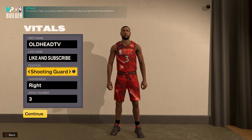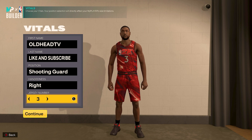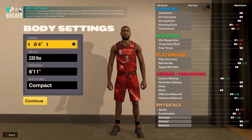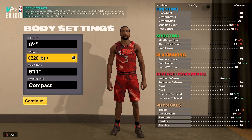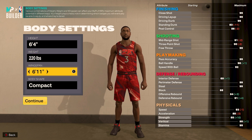For the position, we're gonna go with shooting guard. Shooting hand — right or left doesn't matter. Jersey number does matter because we're making a Dwyane Wade build. Now for the body settings: height is 6'4", weight is 220 pounds, wingspan is 6'11", and the body shape is compact.